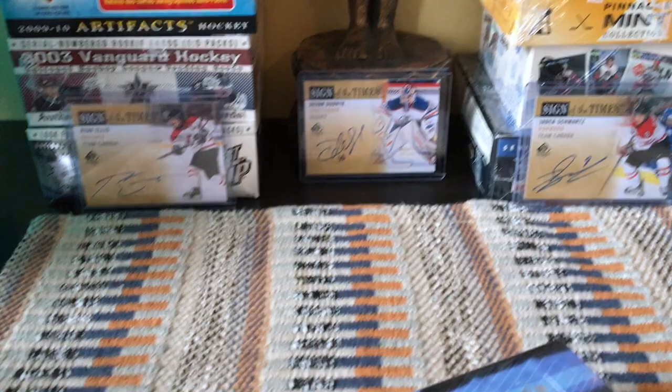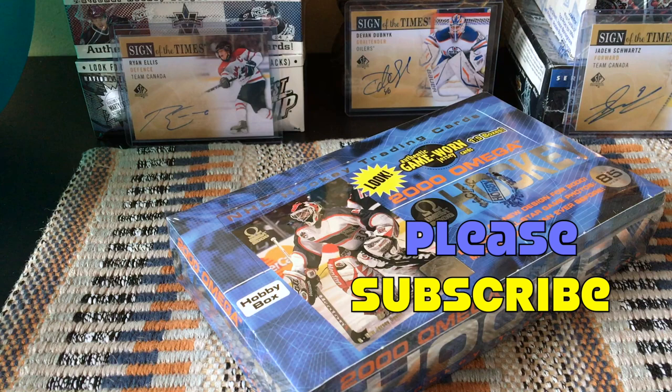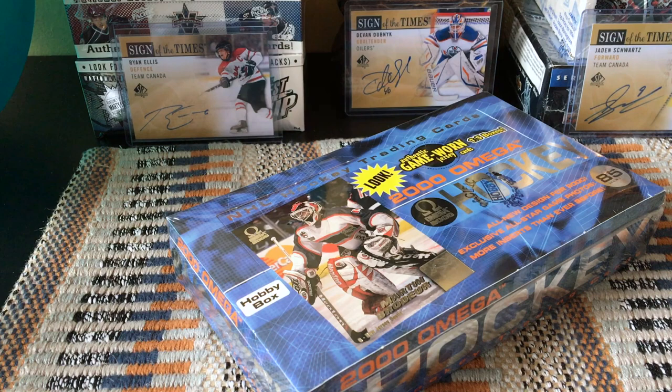Hey guys, it's Full Cards here, live and direct from Brooklyn, New York. In front of me today I have a box of 1999-2000 Omega from Pacific — isn't that terrific? One in five chance of getting a game-worn — that's a 20% chance. Pacific's been around since 1994, one of the first companies to do mid-end foil die-cut jersey cards, but MLPA caught them using non-game-worn and non-game-used bats as proof in their licensing.